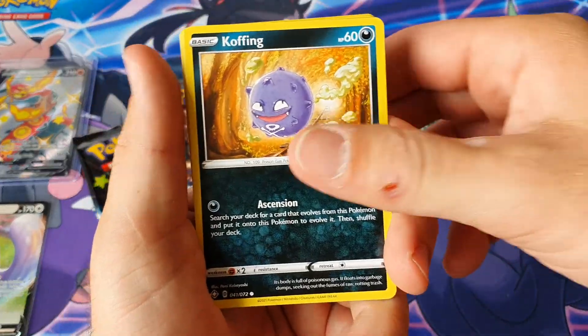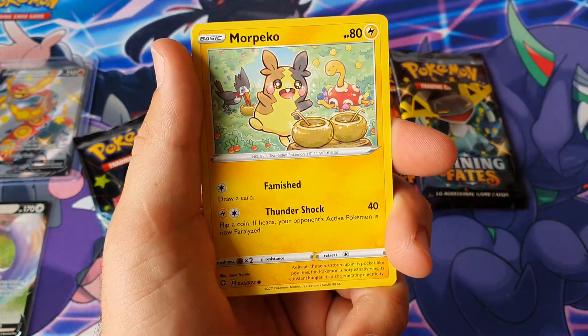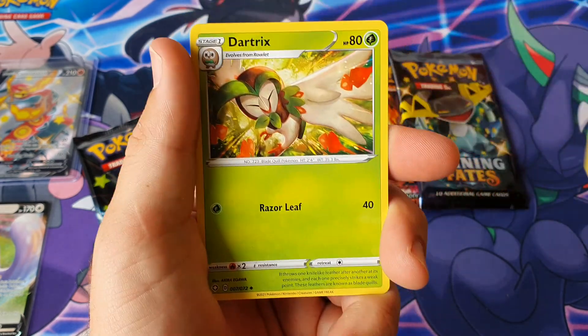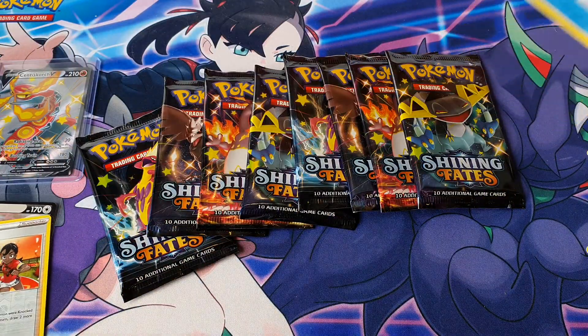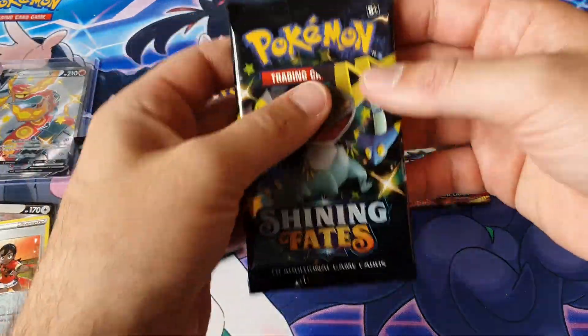Pack two: Koffing, Trapinch, Rolycoly, cute weird-looking turtle, Morpeko, Leaf Energy, Eldegoss, Dart Tricks, Gym Trainer, Gym Trainer reverse, full Kenyan. Even if I don't get anything else for the rest of the box, I'm still really happy because of my last video.